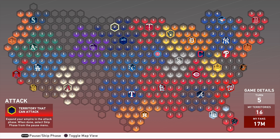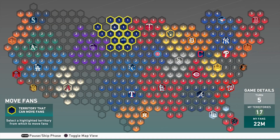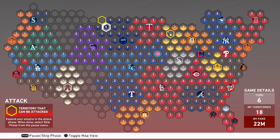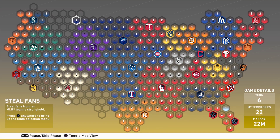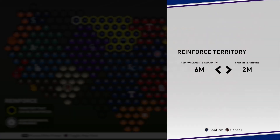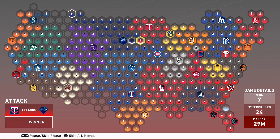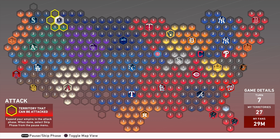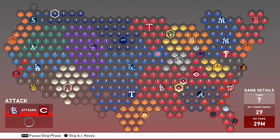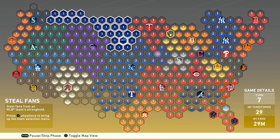For every three blank hexagons you have on the map, you earn one extra reinforcement. As I'm expanding the spaces I occupy, I'm gaining more and more reinforcements. I usually like to go towards the Seattle Mariners, go left, and also up towards the Minnesota Twins, taking over as much blank space as possible. Once we get up to one of those logos with a team icon, we'll be able to attack their base. The purple spaces for the Rockies and green spaces for the Athletics you can just simulate through.